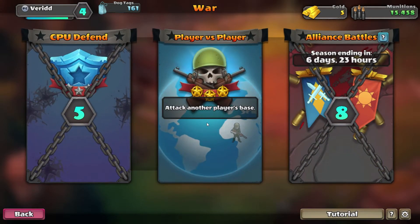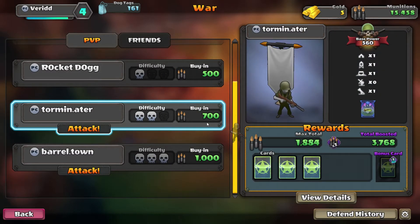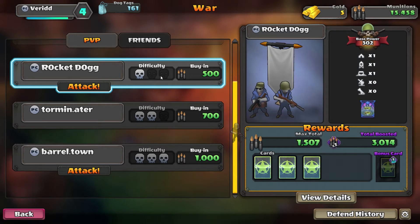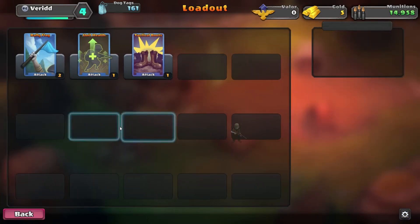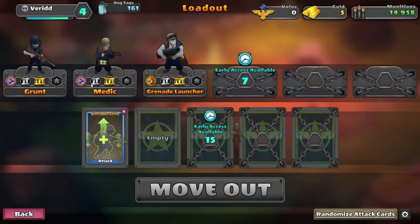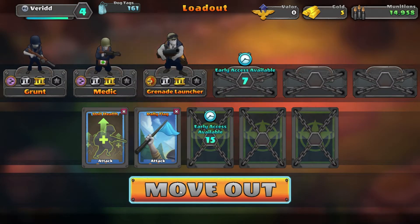We're gonna go straight back into the war and look for a decent mission. One sniper tower, just rangers, just one tent - that's okay. No mortar, barrel town, three stars - not gonna attack him, he's gonna wreck me pretty badly. So let's go with another easy one for now. I need more health for my unit and I'll actually use one of those cards as well, why not.